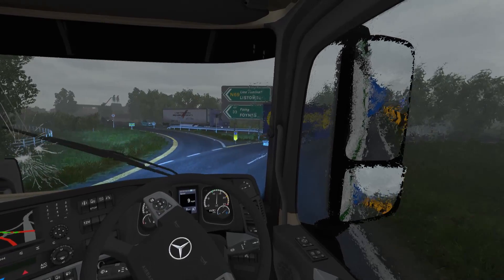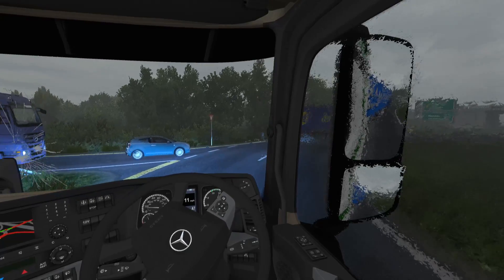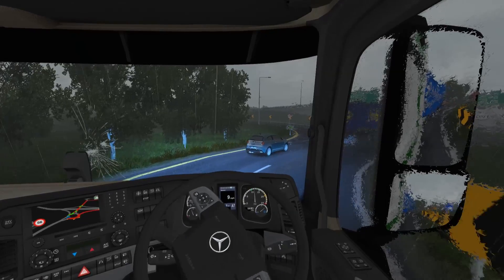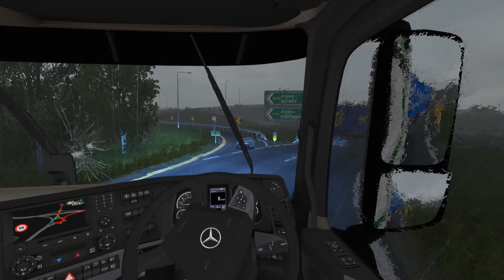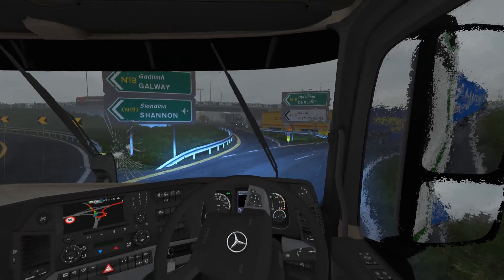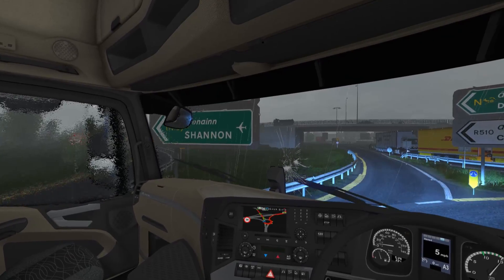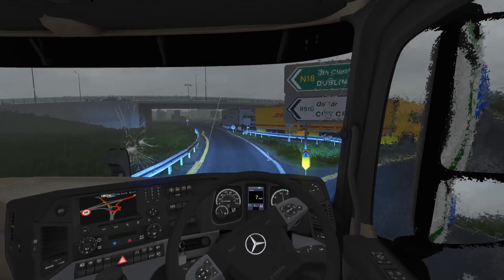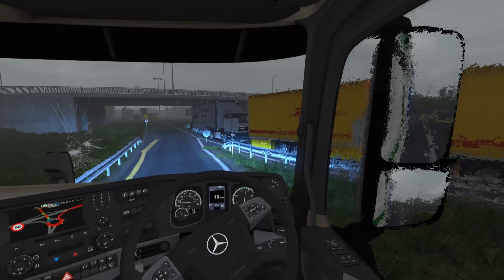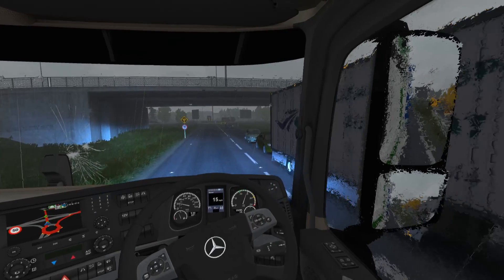Hopefully I don't hit that sign — okay, evaded it at the last moment. Where do we exit? I think we exit here. No car on the left hopefully, and I'm hoping I'm choosing the right exit. Seems like it — yeah, it looks right.